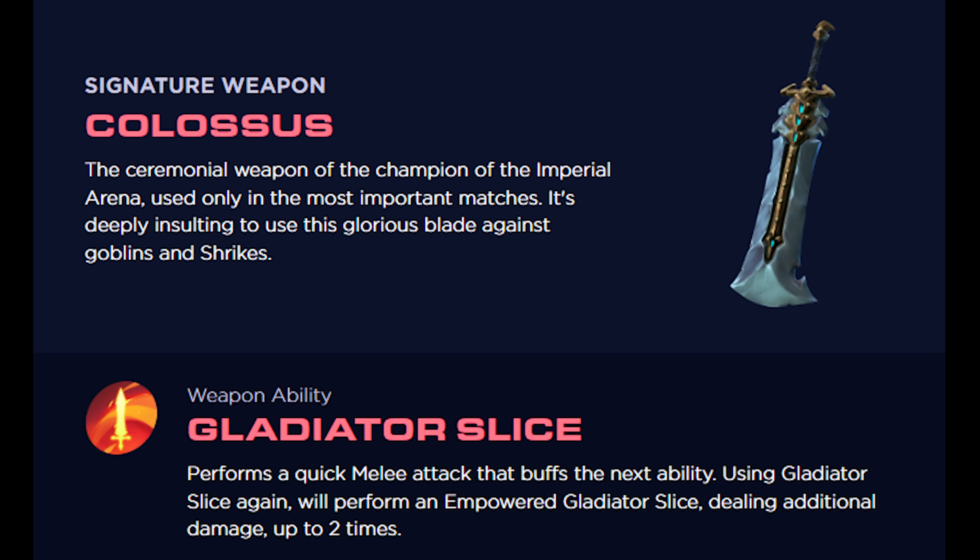Wayfinder's beta is imminent, so I thought now would be a good idea to give you an overview of each of the five wayfinders or heroes and their signature weapons that will be available to begin with, with a sixth hero unknown but by the silhouette she looks female and has some kind of grenades or vials on her hips. Wayfinder is a free-to-play upcoming MMO from Airship Syndicate and Digital Extremes, and its heroes sound very much like Warframes, just in a different setting.